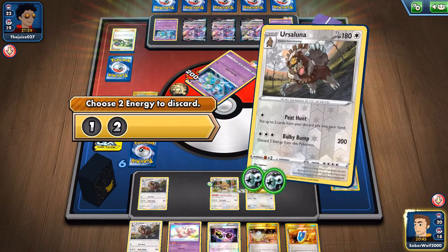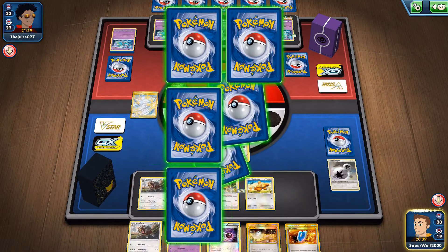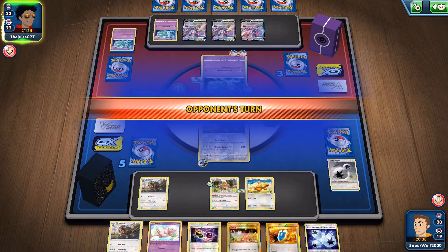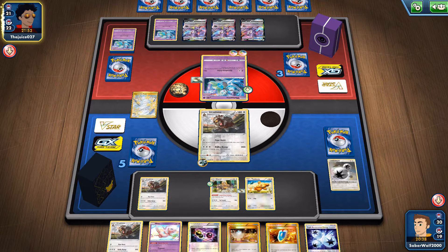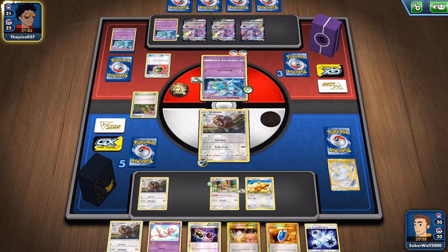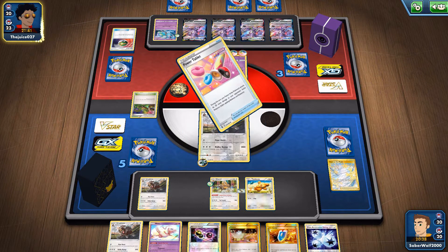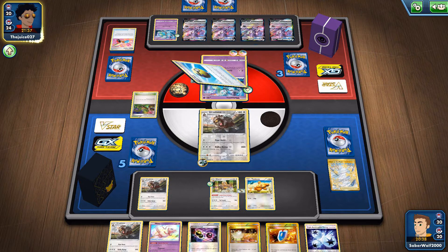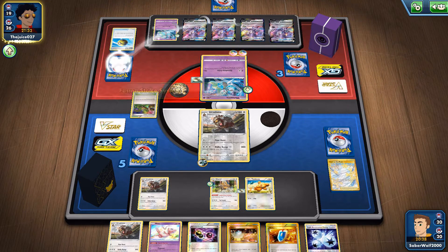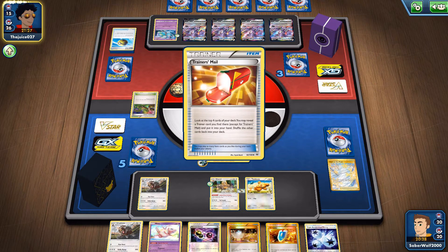Even though I complain about Ursaluna's 180 HP, and I do stand by that — Stage 2s need to have more HP than 180 these days, they should have like minimum 200 — because he's using this Meloetta, it does damage depending on the Fusion Strike energies you've got out. When I eventually run him out, then maybe he's going to have to do like 140 damage. And then maybe we can survive. That's why I don't want to bench easy targets. I guess he can still pick on the Barrel, but let's not give him extra easy targets.